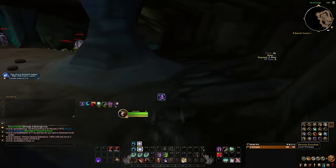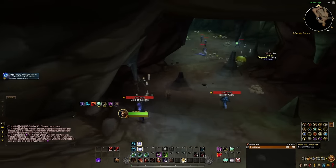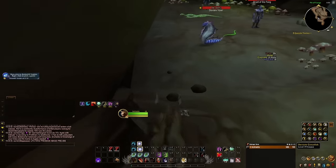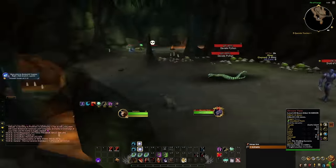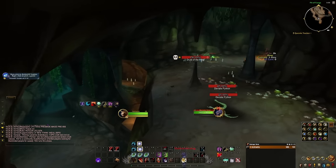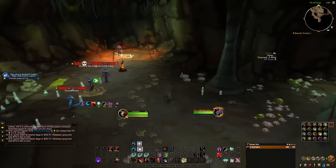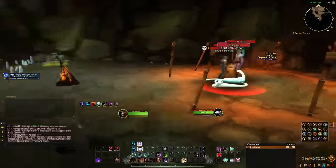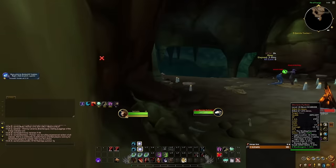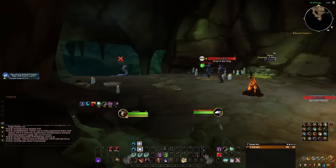Avoid the snakes because they path erratically. When you hit the boss area you'll see two patrols — the skull one actually patrols all the way to the boss, so wait for skull to be at the boss and then leave. Don't worry about Cross — he'll path back in about three seconds and then leave again.